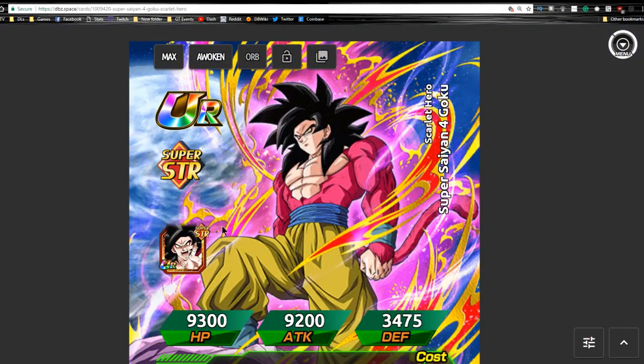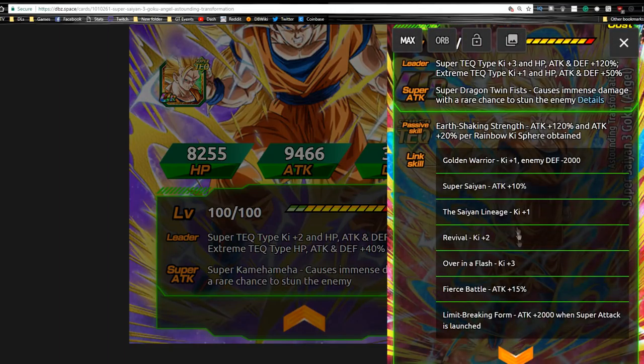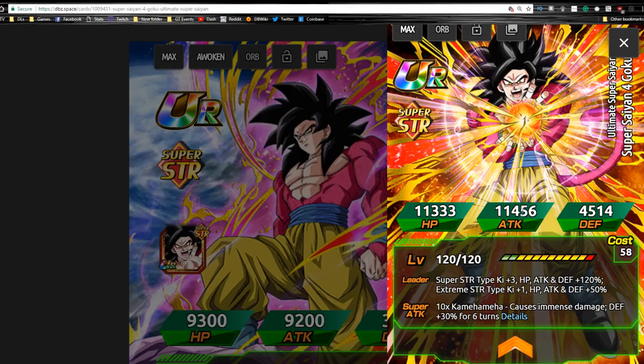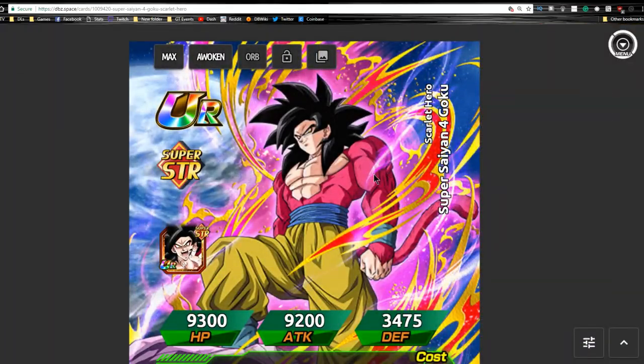The next one is Super Saiyan 4 Goku - a really good unit as well. He actually goes up to attack plus 120%, then 20% per rainbow Ki orb obtained. Five times 20 is 100, so that's 220% max potential. Typically you're probably going to hit 140 to 160 with rainbow orbs. He's a very hard hitter, does immense damage, and raises his defense by 30% for six turns, making him tank very well. With max orb system his defense is 9,000 and increases by 30%. He also does attack plus 150% and has a chance to counter. He's a very good unit - you want him paired with the Strength Super Saiyan 3 Goku that Dokkan Awakens into Grade 8 Super Saiyan 3 Goku.